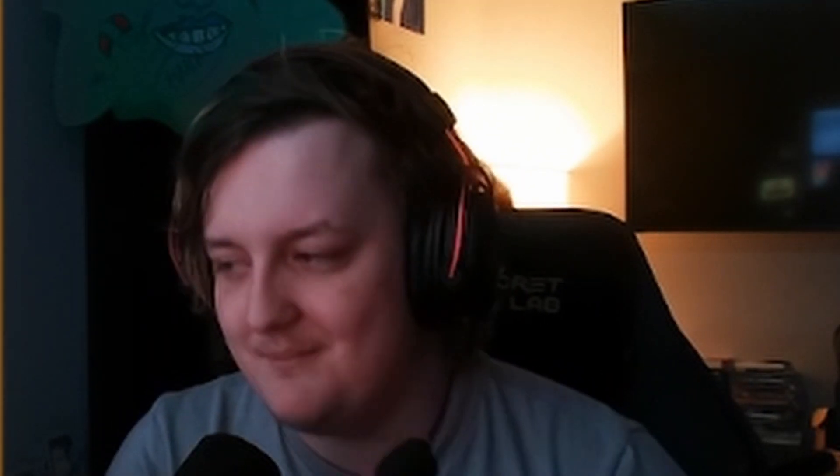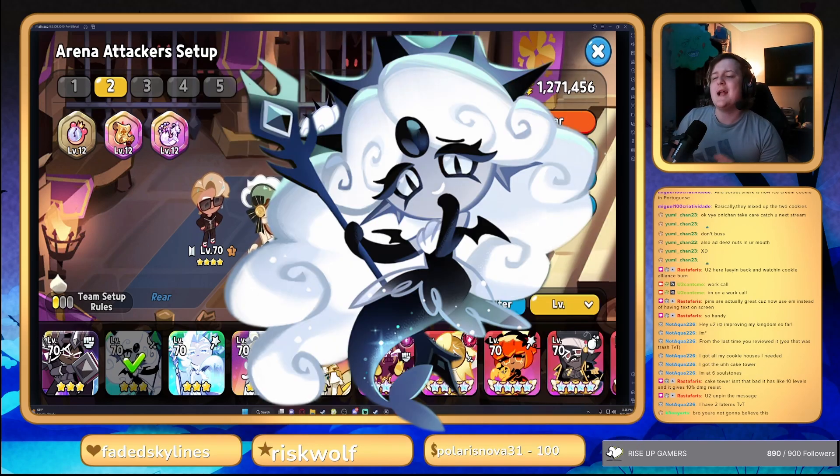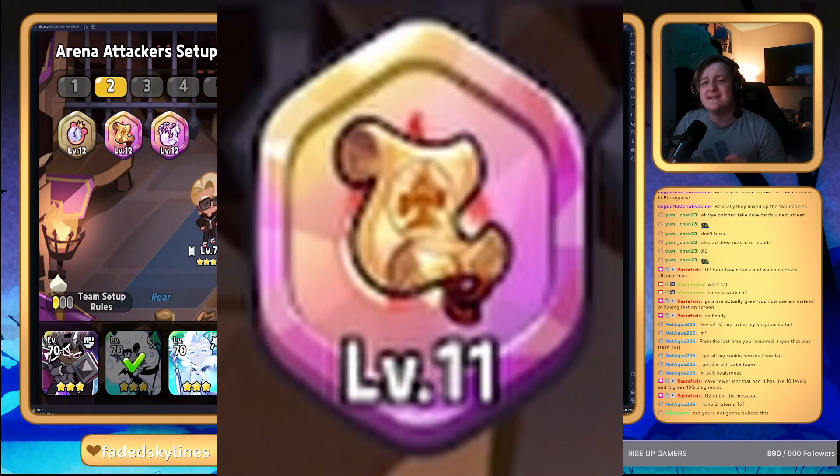This team is built to beat those pesky sherbert comps. Hopping into the team now: we're gonna be using Finn, Werewolf, Eclair, Black Pearl, and a BTS Cookie. As far as treasures, we'll be using Cooldown Clock, Attack Scroll, and Revive Feather.